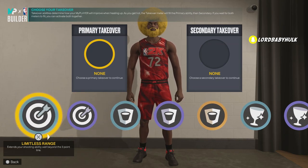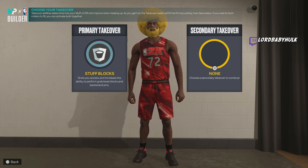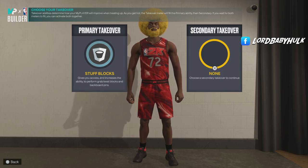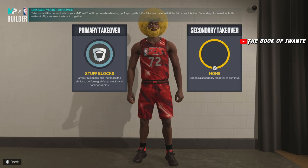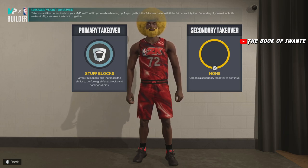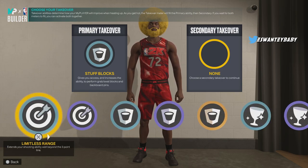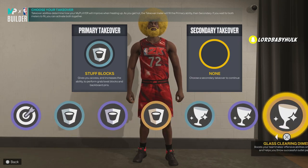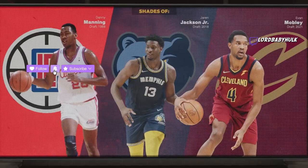If you have accelerator on this build, make sure you put in the work to get accelerator so it can carry over to all your new builds — but get it before you make your new builds so it transfers. On current gen you get one block and you unlock double takeover, so I'm assuming on next gen if you get one block in the paint you get instant takeover — it's broken with accelerator. You could also choose a glass takeover, up to you.